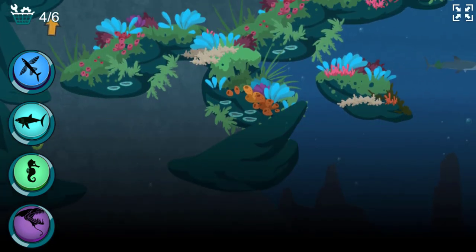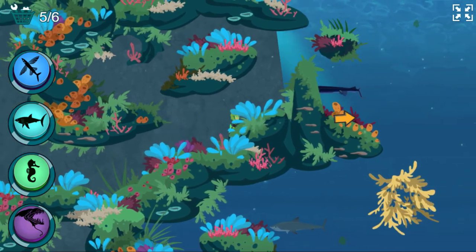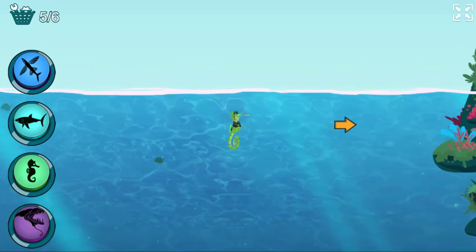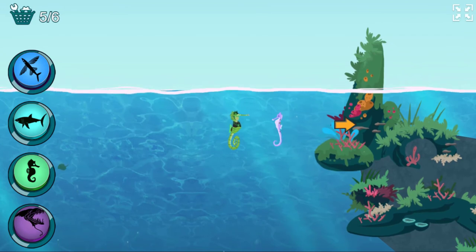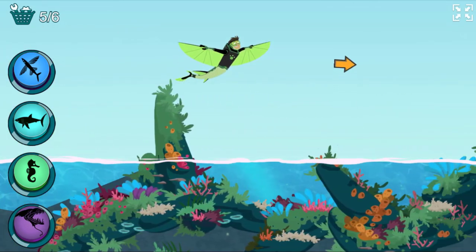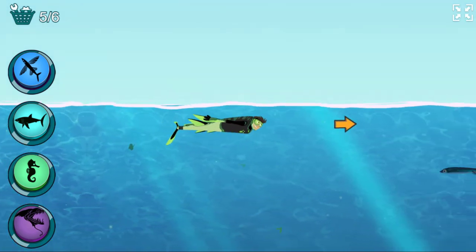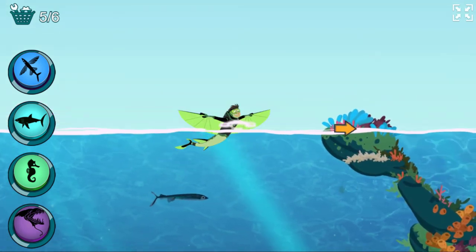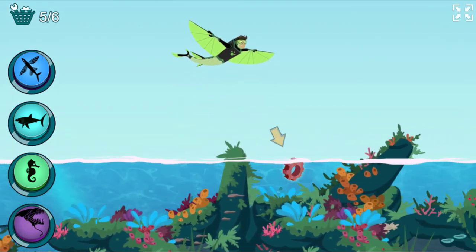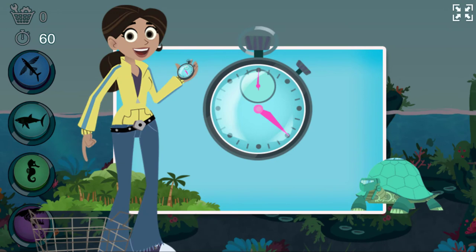Activate seahorse power! Seahorses can change color to hide from predators. Seahorses use their tails to grab onto corals and seagrass. Activate flying fish power! How many more parts can you collect in a minute?